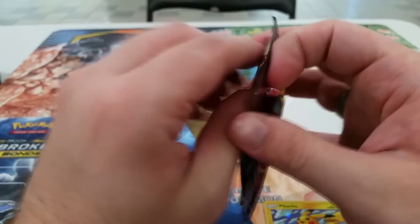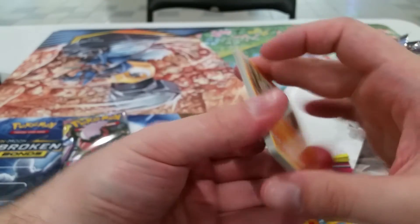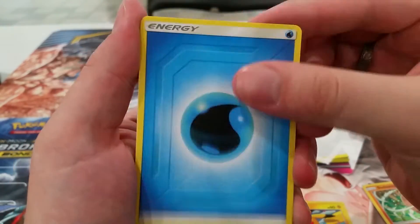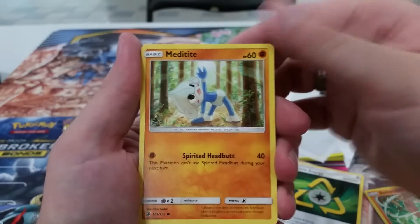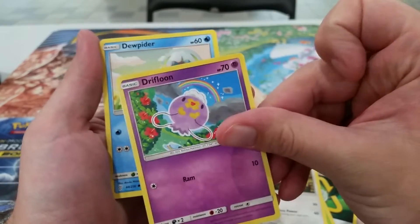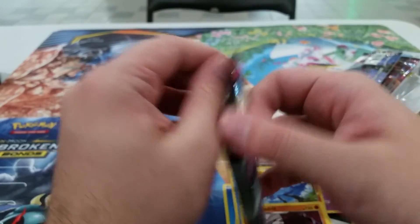So we got two packs — let's see if we get anything good on these, my sixth pack in total. Four to the front. Water Energy, a Tranquill — I'll give that to the shopkeeper. Recycle Energy, nice. Funderus — want a Funderus? Meditite, Shroomish, Slakoth, a Drifloon with a nice rainbow in the background — that's kind of neat. A Dewpider, a Rillaboom Reverse — I like that. And the rare for the pack is an Exeggutor. I might get six packs and not get anything too special — yeah, it's going to be green on that one.